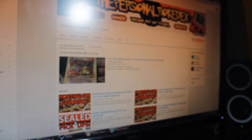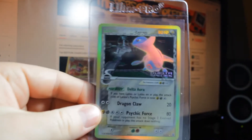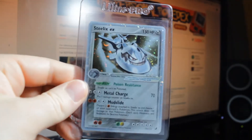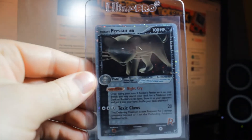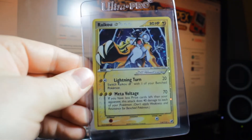Moltres, Reku, Vaporeon — that's all the Wizards stuff I think. Then we've got Scyther EX, Articuno EX, Dragonite Delta Species, Latios, Umbreon, Steelix EX, Tyranitar EX, another one of those, Rocket's Persian EX, two of those, Reku Gold Star, another Reku Gold Star.